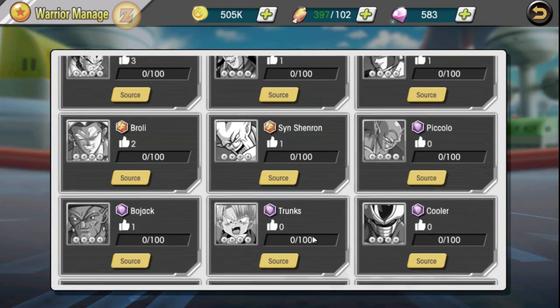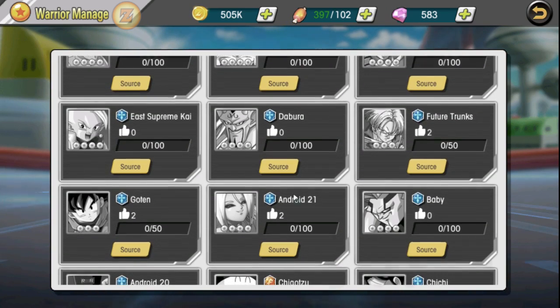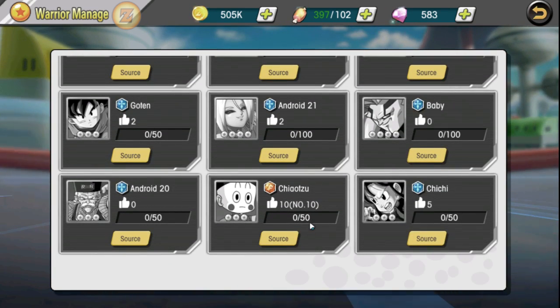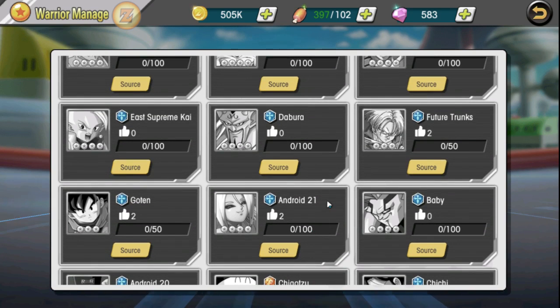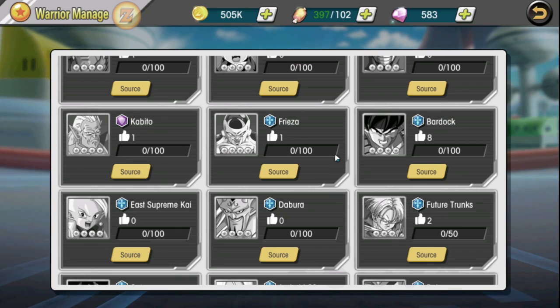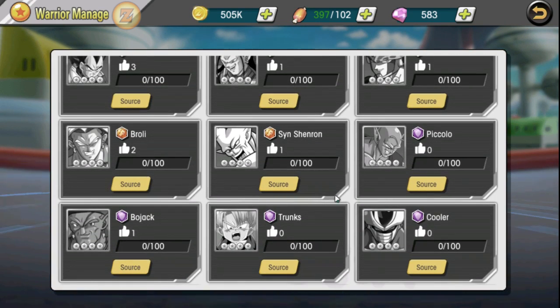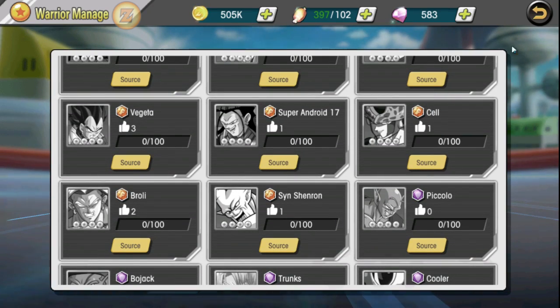They got Omega Shenron also — nice. They got Baby Vegeta, Android 21, and Cooler. Though it seems like they don't go to Cooler though.